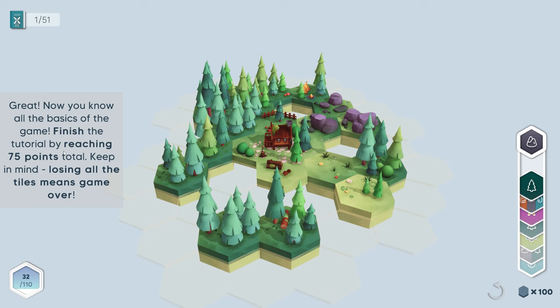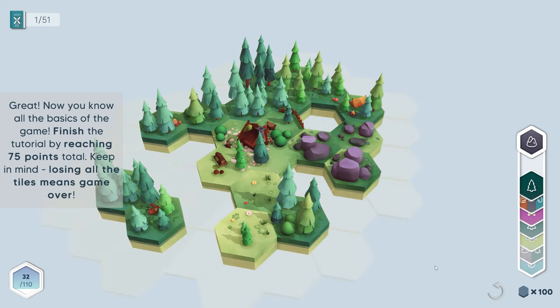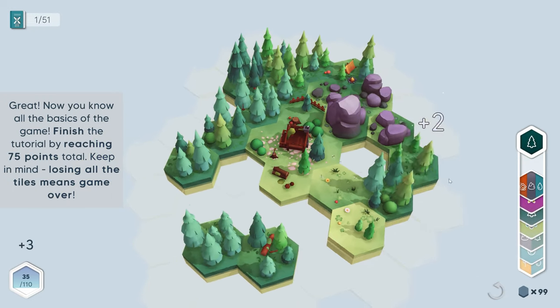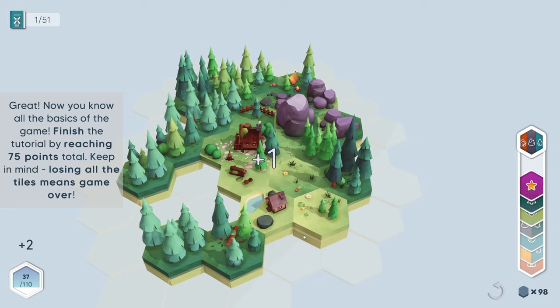Now you know all the basics of the game. Finish the tutorial by reaching 75 points. Keep in mind, losing all the tiles means game over. So what do we do with this one? Can I just place it somewhere over here? Now a bigger rock appeared. So how many points do we have? 37 right now.